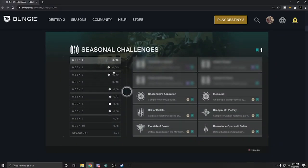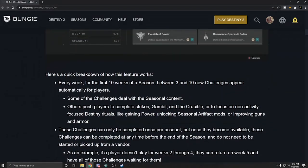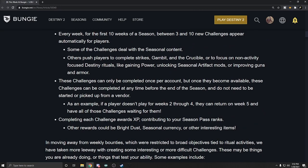Here's a preview of what seasonal challenges will be — Bungie blocked out four of them, probably because they relate to Season of the Redacted. Here's how it works: every week for the first 10 weeks of a season, between 3 and 10 new challenges appear automatically. Some deal with seasonal content; others push players to complete strikes, gambit, and PvP, or focus on non-activity rituals like gaining power, unlocking seasonal artifact mods, or improving guns and armor.